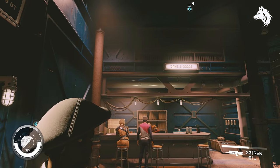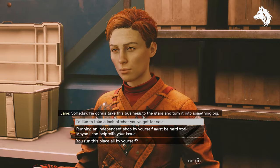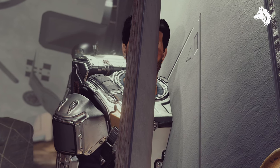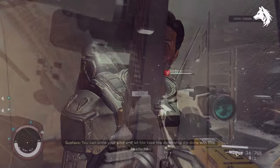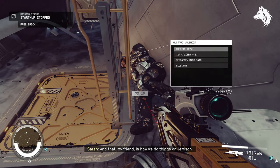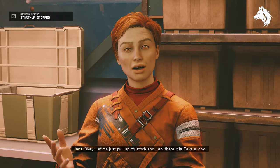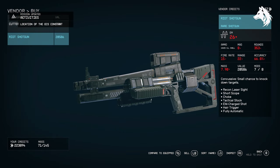Next we have the riot shotgun. To get this you must head to Jane's Goods in Cydonia in the residential area. She has a mission for you to solve the mystery of her missing ship, the Berry Mule. You can travel to it and board, find a bunch of spacers, and persuade or kill them to rescue the hostage, then return to Jane. Doing this will eventually unlock her full inventory, at which point she will give you access to purchase the unique riot shotgun. It's not very good, but it is still unique.